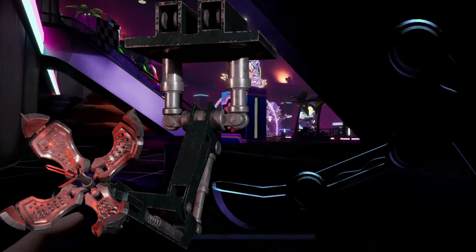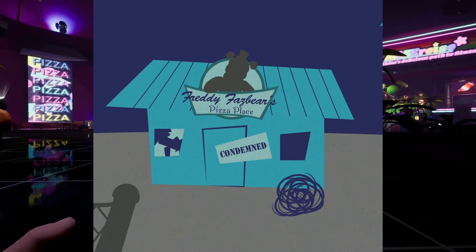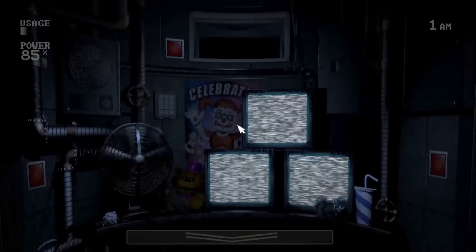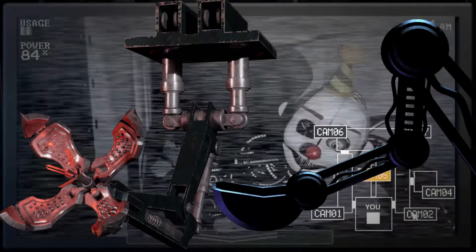Even if it were the same exact machine, that would mean the Sister Location bunker is right under the FNAF 6 Pizzeria, which is right under the Pizzaplex. Although that would be a cool idea, I don't think it's possible when considering everything we know about the underground bunker and where it was located. So again, these two Scoopers are different.